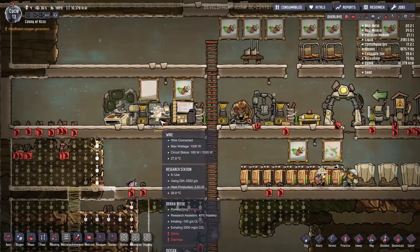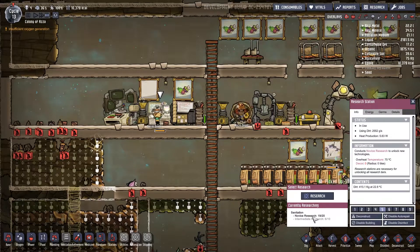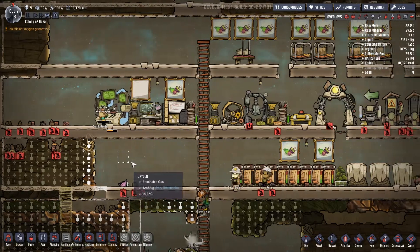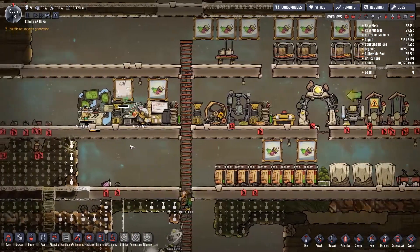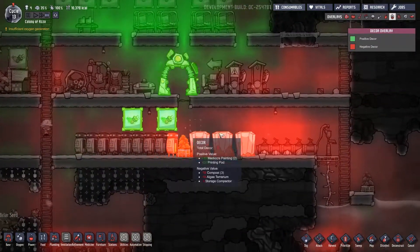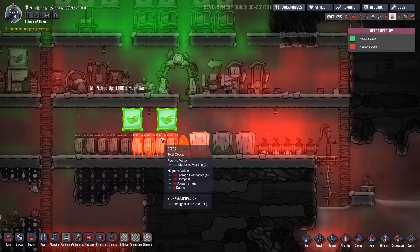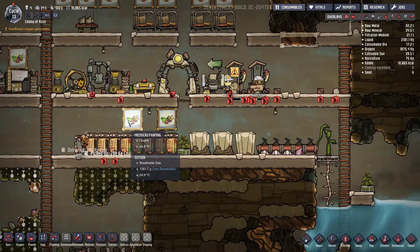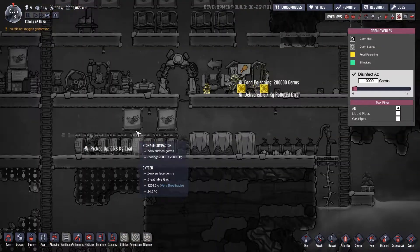Our research is coming along — one more to do for novice and four more for intermediate. Then we'll have some better sanitation devices. This is the last painting — let's see how the decor looks. It's still kind of red down here but better than nothing.